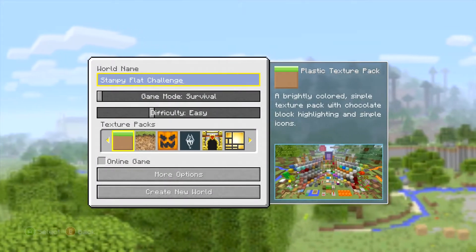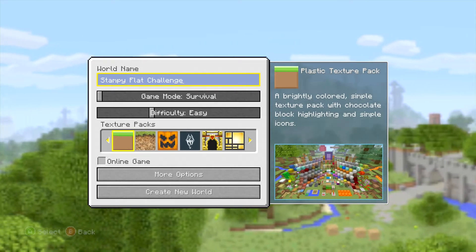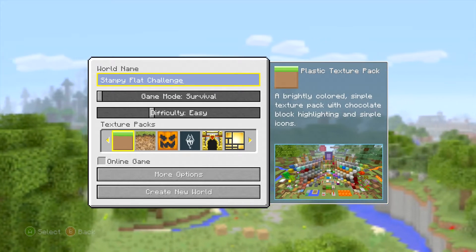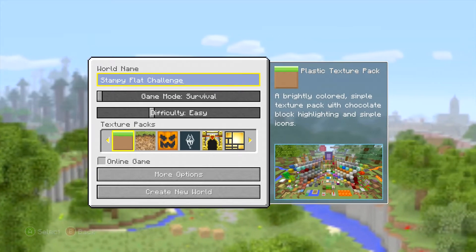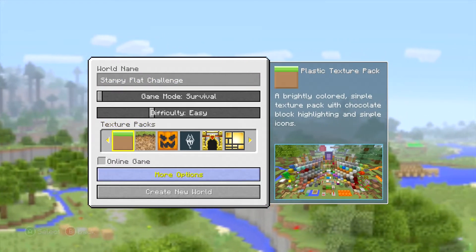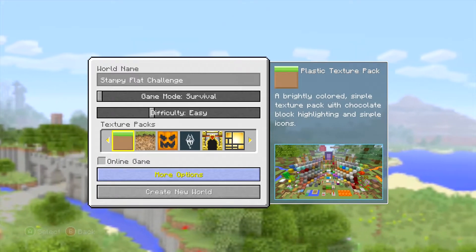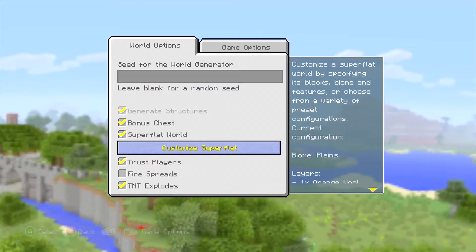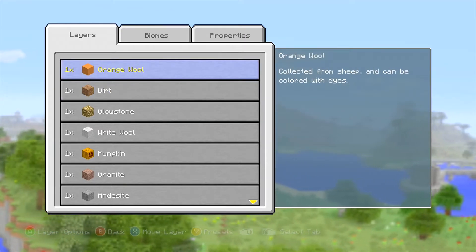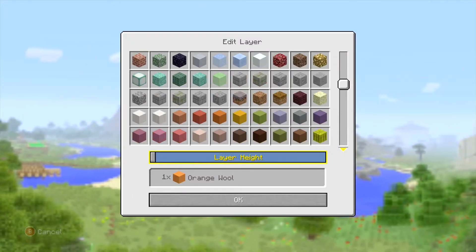Hello, this is Stampy and welcome to a brand new Let's Play series I'm going to be doing, which is called the Stampy Flat Challenge. I'm sure you're wondering what the Stampy Flat Challenge is. I'm going to explain. I'm going to be starting up a brand new survival world. The twist is it's going to be a super flat world, but not a normal super flat world. As you can actually customize the super flat world and have it exactly as you want.